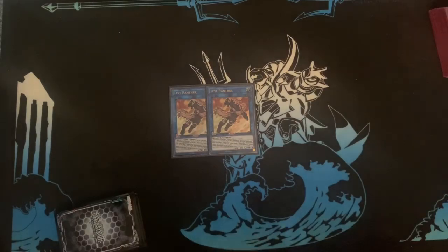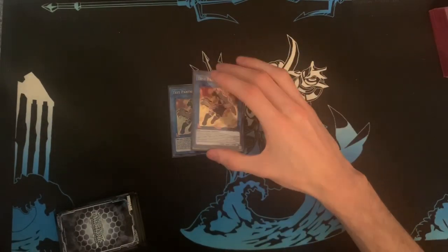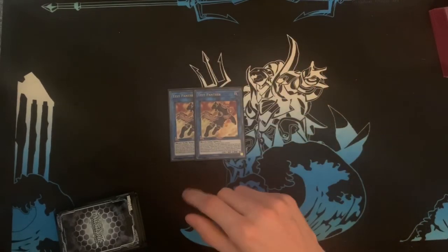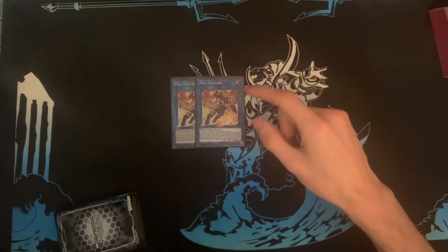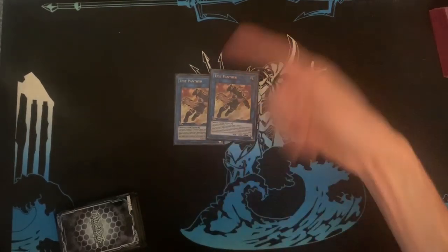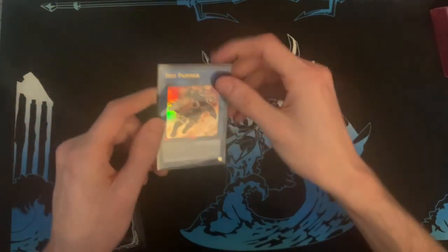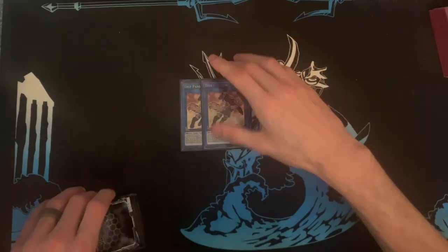On summon, Test Panther searches any Gladiator Beast card from your deck to your hand — monster, spell, or trap. Then once per turn, you can target a Gladiator Beast monster you control, shuffle it back, and summon out a Gladiator Beast monster with a different name, treated as being summoned by a Gladiator Beast monster effect — so it procs everything. It's so good. My only complaint is its low attack, but other than that you really can't complain.